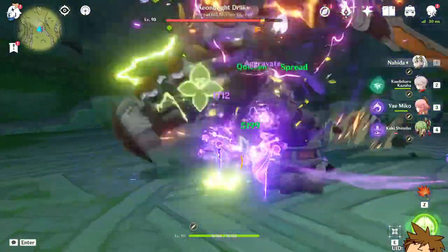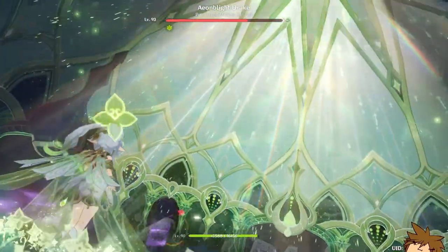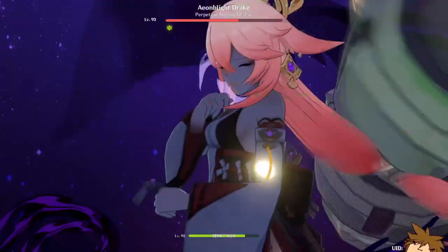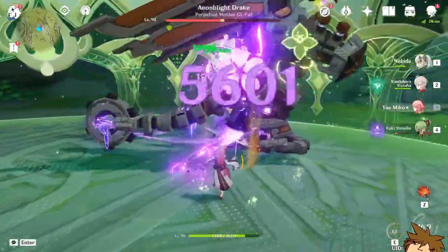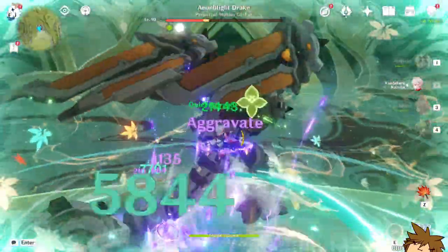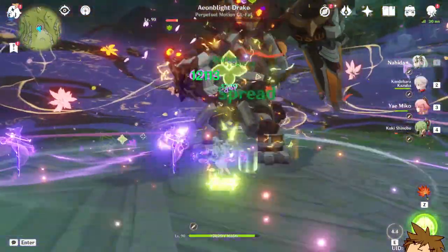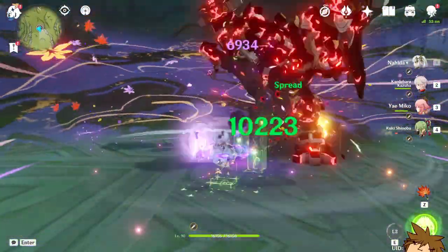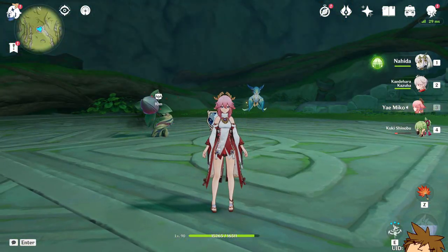Yoimiya is pretty simple to use — she does damage and helps the team do more damage. When you need to use her burst, you just pop it. I mistimed it slightly there, but it's super easy. It's a fun and simple team without a lot of complexity, as we can see during this mini boss fight.